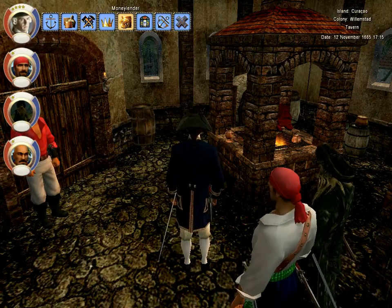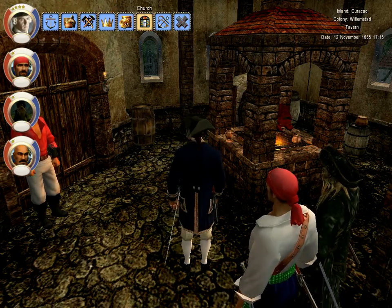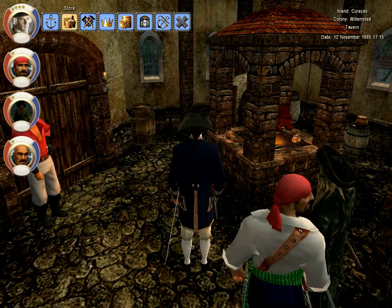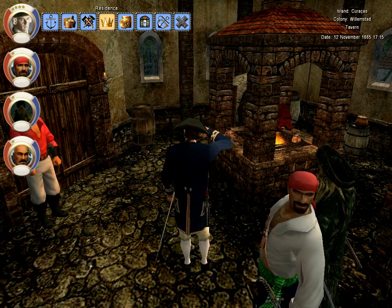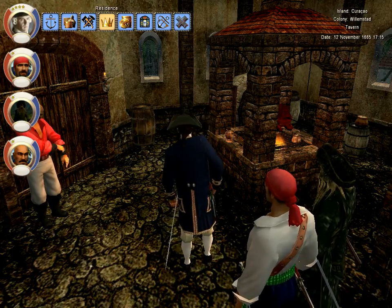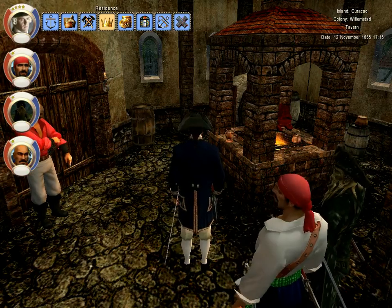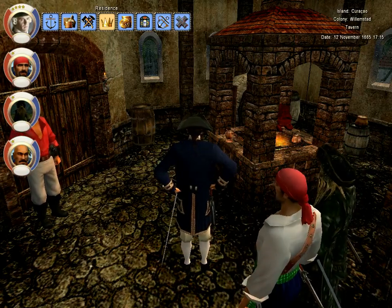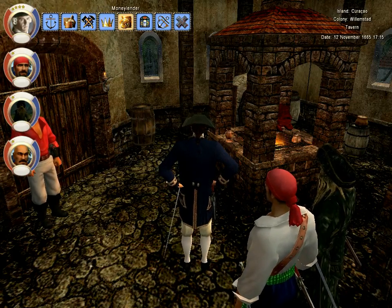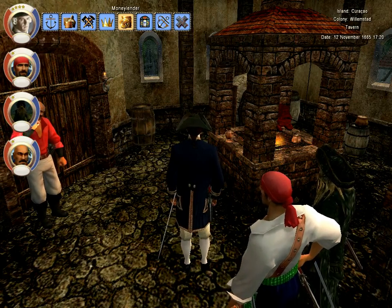The residence is the pirate leader or governor of the town — you can get missions from him and do high-stakes gambling with him. The money lender lets you leave money with him if you're doing well. If it's a popular town and you've got hundreds of thousands of doubloons, he'll give you interest. I've actually done this — I have nearly a million doubloons deposited there.